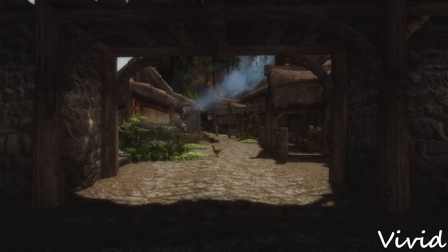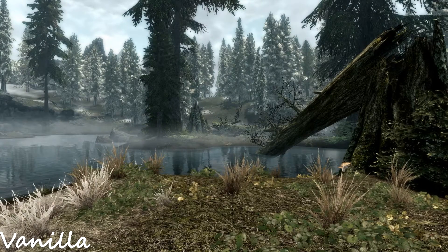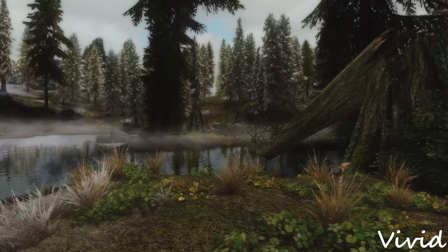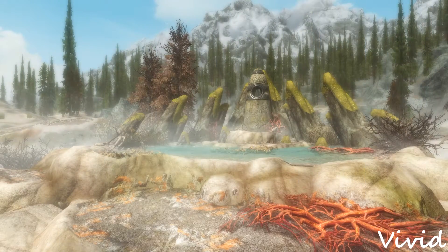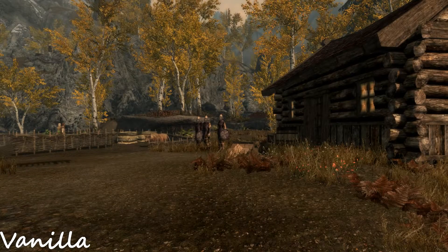Since the mod author also offers an ENB that goes with this mod, I'll take a look at that first. What you're seeing right now is the comparison between Vanilla Lighting and the ENB. Something to keep in mind is that this is probably no good representation of the actual weathers, as I just used the weather that was present when I loaded up the saves. I just could not be bothered to wait for the weathers to kick in and find similar weather conditions to the vanilla ones.